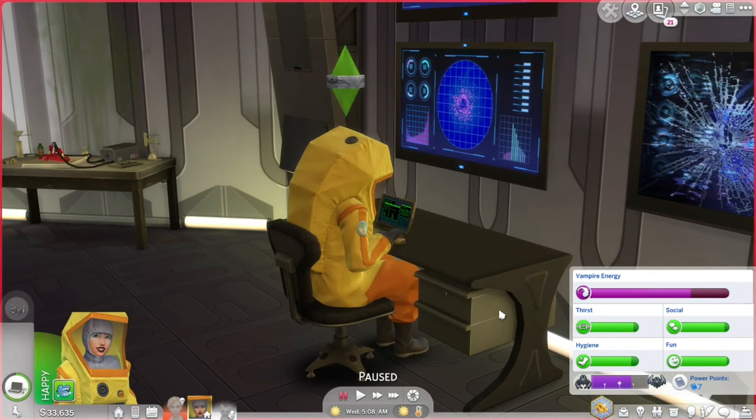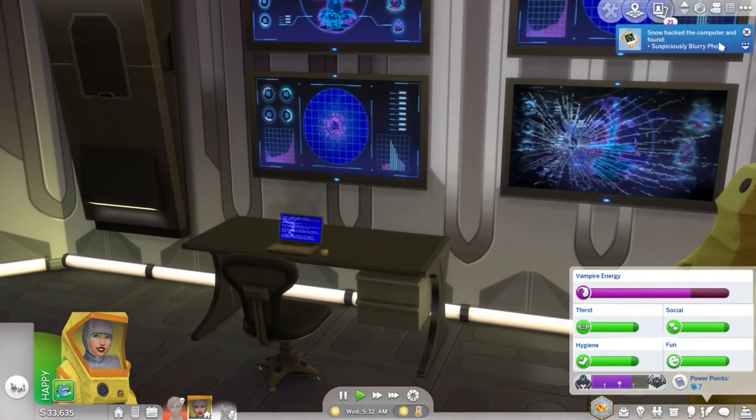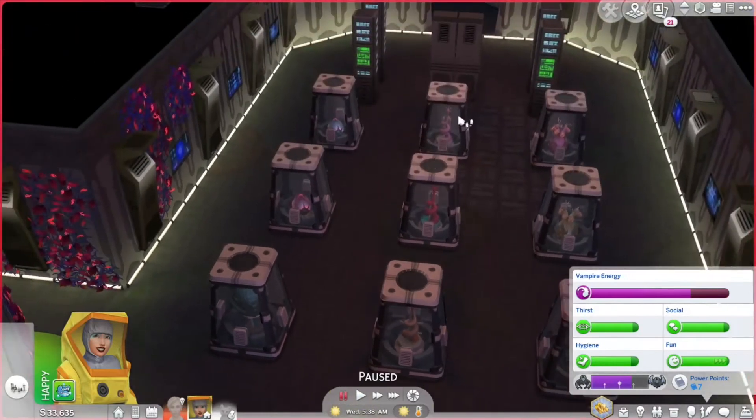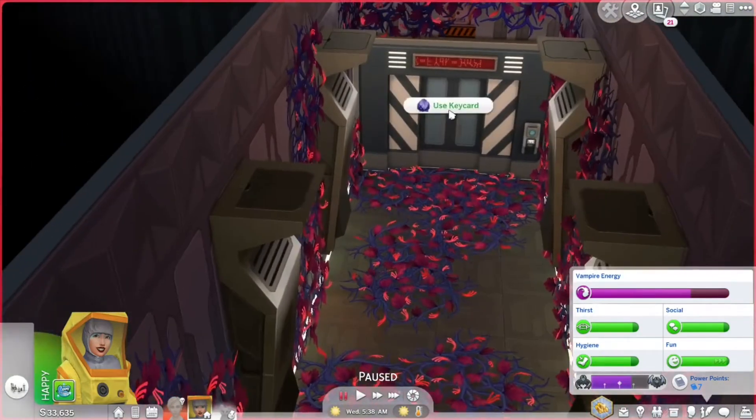Achievement unlocked: Code Monk — max skill! Snow has mastered the programming skill. I didn't even realize we were level 10. Snow can now hack supercomputers. Snow hacked the computer and found a suspiciously blurry photo. We can view this stuff but can't really interact with it, so the next logical step would be to open the door.